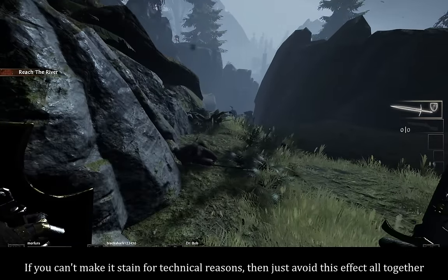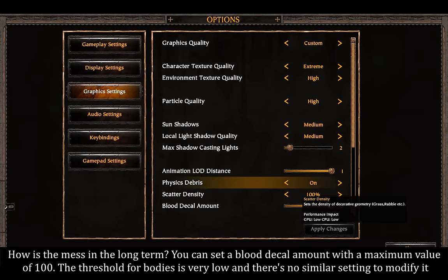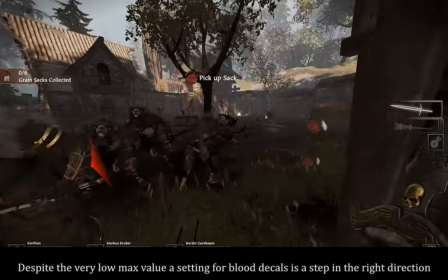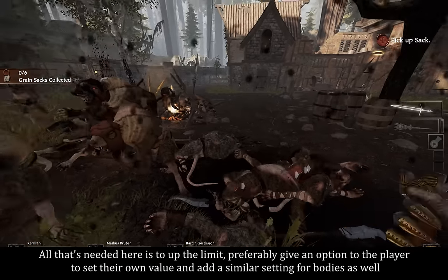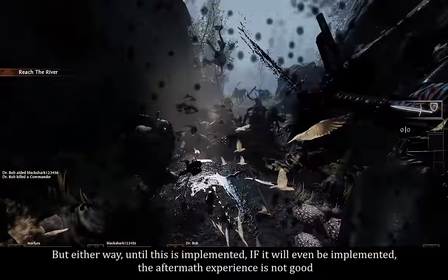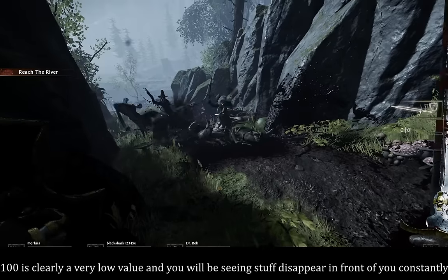If you can't make it stain for technical reasons, then just avoid this effect altogether. How is the mess in the long term? You can set a blood decal amount with a maximum value of 100. The threshold for bodies is very low and there is no similar setting to modify it. Despite the very low max value, a setting for blood decals is a step in the right direction. All that's needed is to up the limit, preferably give an option to the player to set their own value, and add a similar setting for bodies as well. But either way, until this is implemented — if it will even be implemented — the aftermath experience is not good. 100 is clearly a very low value and you'll be seeing stuff disappear in front of you constantly.